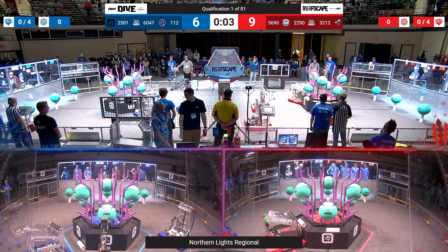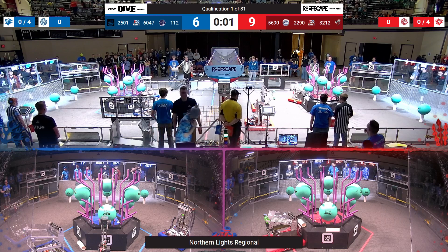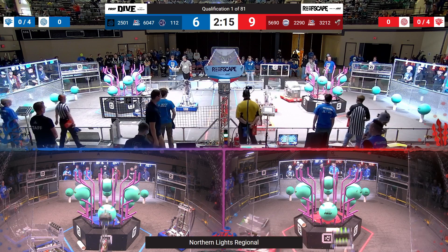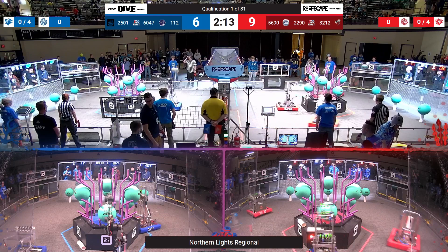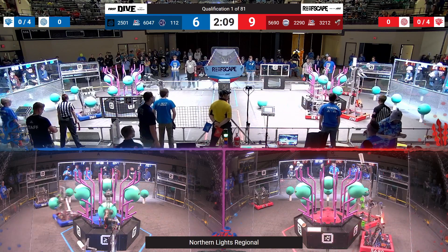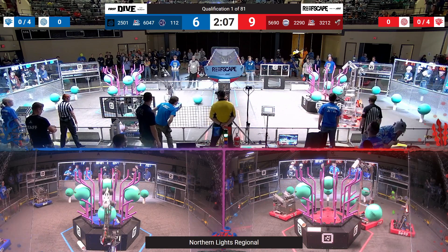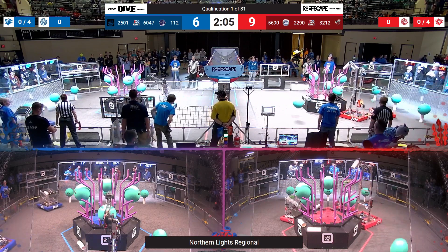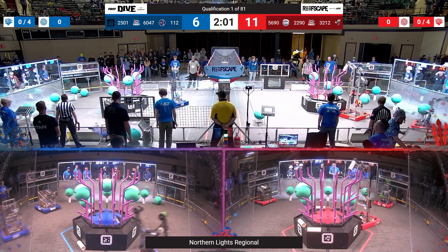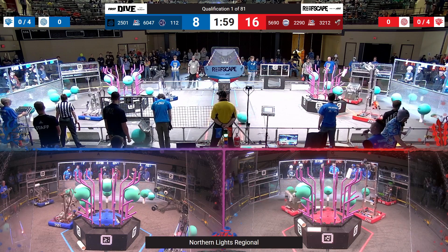Red Alliance at their reef. Got a coral place there, it looks like. Now drivers will take control. Blue Alliance head toward their reef. 25-01 picks up some algae. Couple pieces loose from the red side. 1-12 trying to get a piece as well. That algae goes loose.